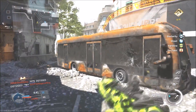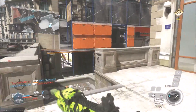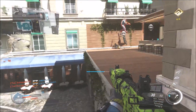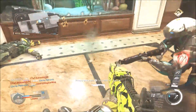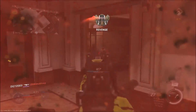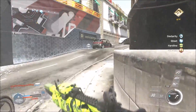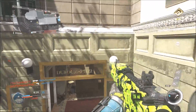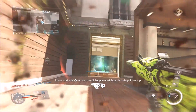My second perk is Hardline, because you get extra points for each kill, which allows you to get your scorestreaks faster. It's really helpful because instead of having to get 5 kills for a UAV, you can get 4. And perk 3 is Pinpoint, because with the Suppressor on it, it's a bit harder at long range. Basically, Pinpoint outlines enemies with a red line when they're taking weapon damage. So if you're trying to shoot someone from quite far away, you can see them better with this perk, and it allows you to get kills even quicker.